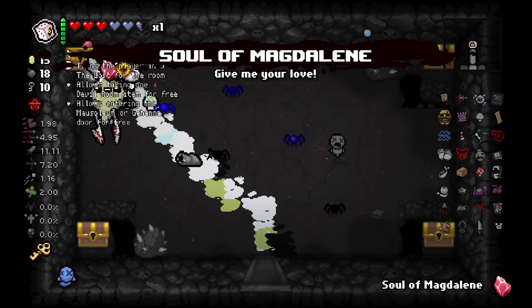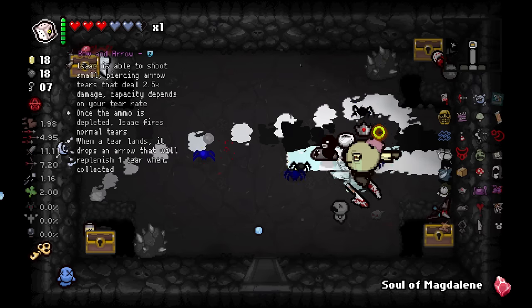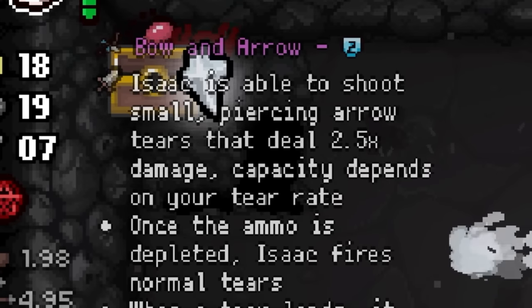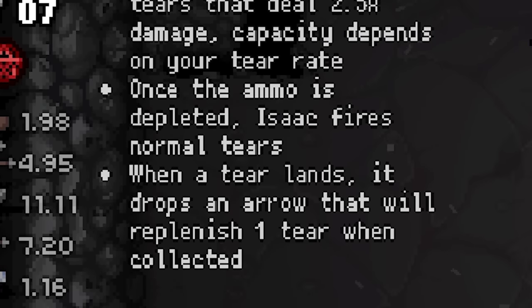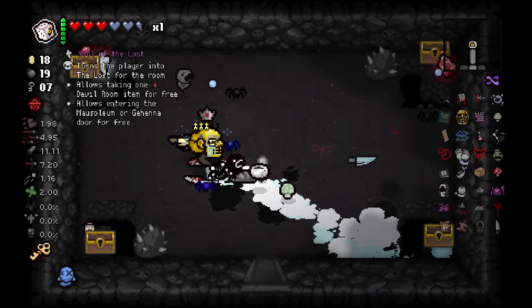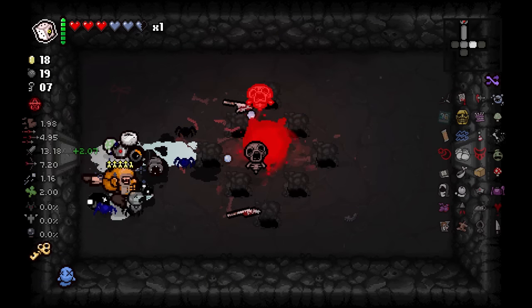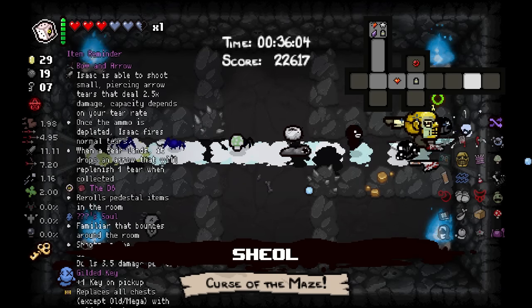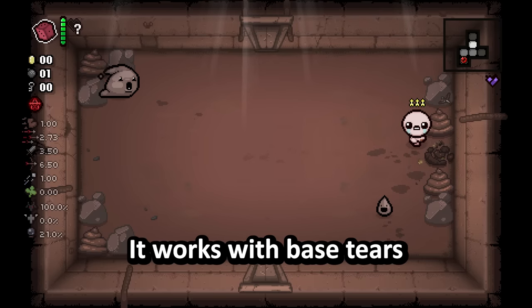Dark room with four chests, Gilded Key going nuts. There's a new item here — what? Isaac is able to shoot small piercing arrow tears that deal a lot more damage. Capacity depends on your tear rate. Once the ammo is depleted Isaac fires normal tears. When a tier lands it drops an arrow that replenishes one tier when collected. Does it work with Mom's Knife though? I see an arrow indicator above me — I feel like it might just not work with Mom's Knife. I'll check that later.